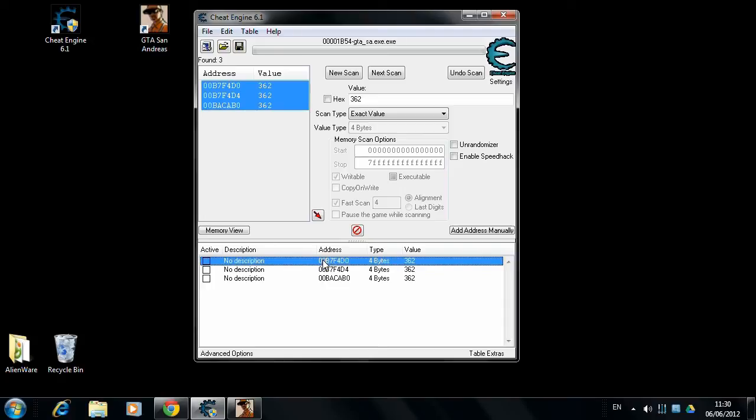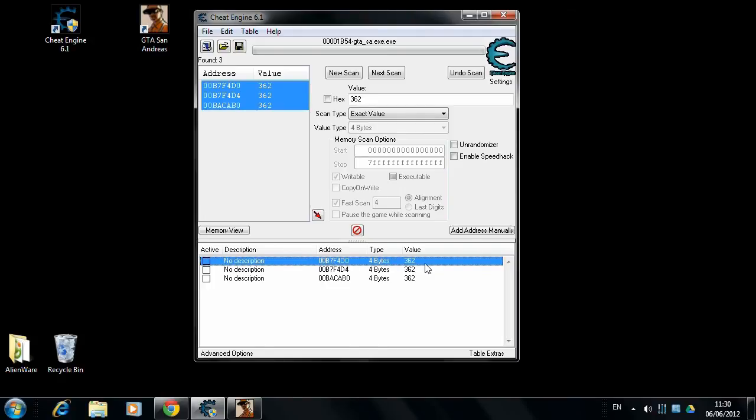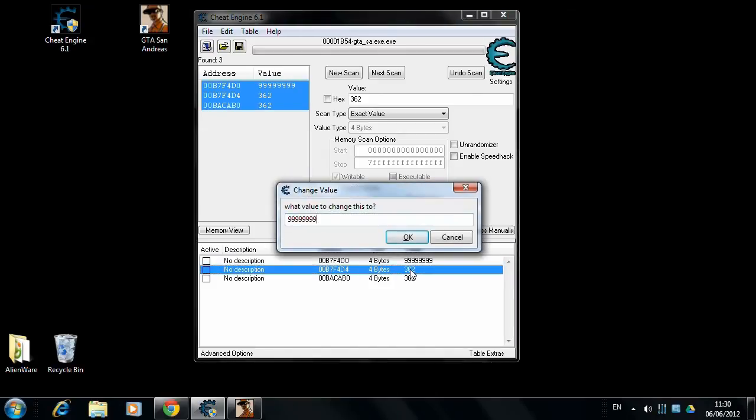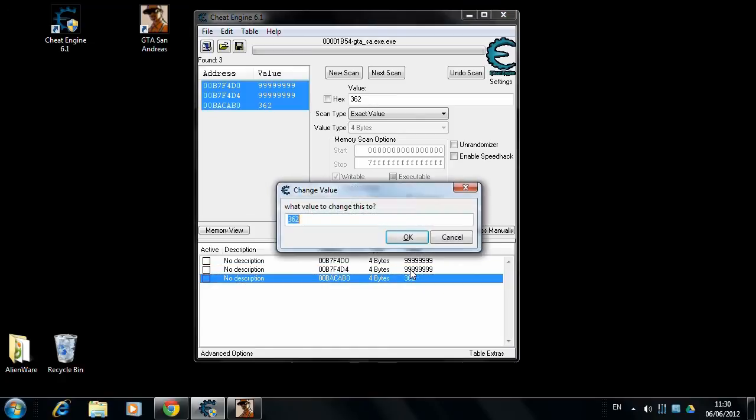With the Enter button we open one of the entries and type in a big number. The maximum amount we can possess in GTA is a number with eight digits, so we type in eight nines. We repeat this process for the other two entries.